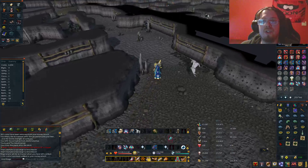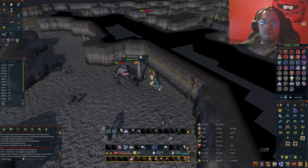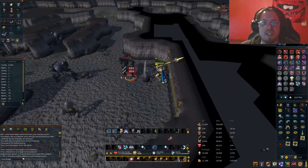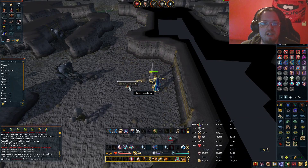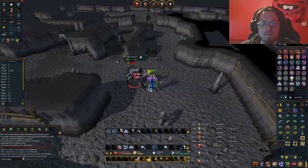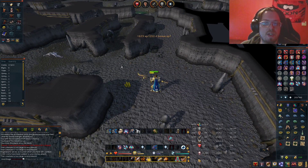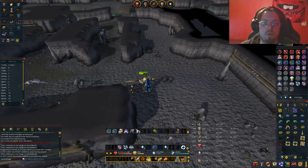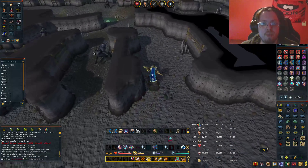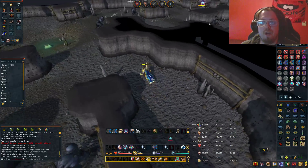These new ones are slayable off task. They are called the Unspeakable Horror — I can already see them in the distance. Teak logs, that ain't too bad. We're going to go over there and kill a few of the Unspeakables. 11k, holy smokes — now that is a drop and a half.